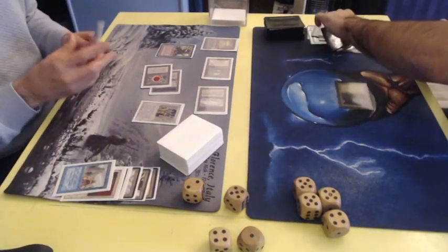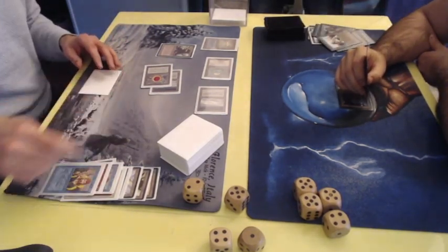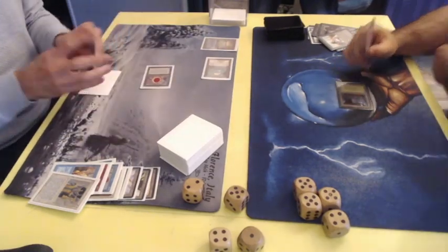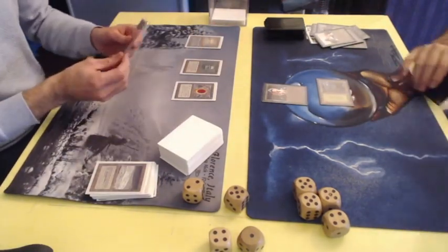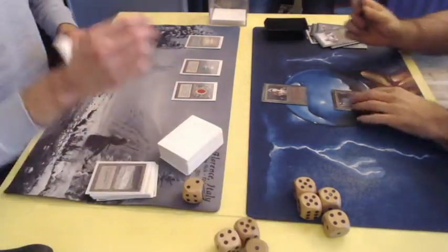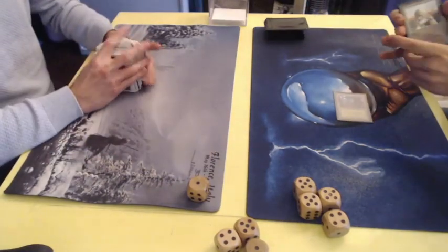This is so deadly! The Deck player has to sacrifice a lot as well. He's going on one life, and a Giant Growth — and that's the victory for the Green Stompy player.